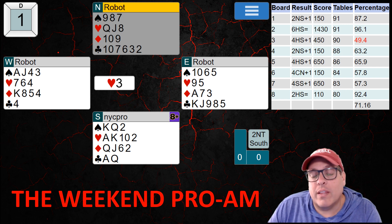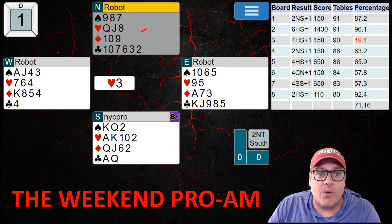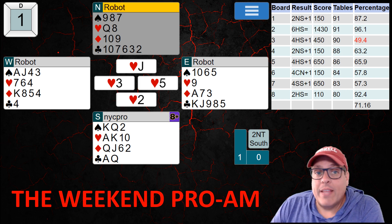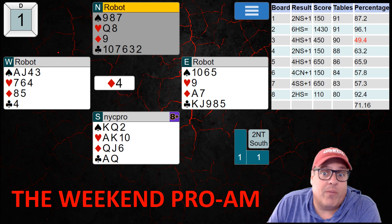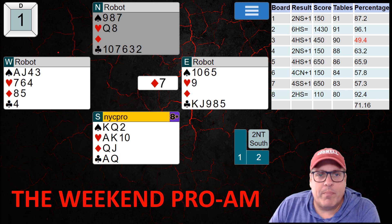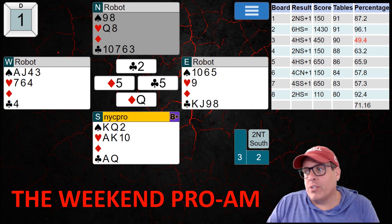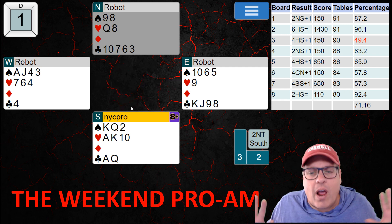Diamonds is our key here. Look at that suit — we always get to develop two tricks just by playing it, because partner's spot cards, the 10-9 of diamonds, are so strong. My line on this hand was to win the jack of hearts and immediately lead a diamond, trying to set up my two diamond tricks. The opponents helpfully played diamond to the ace and led one back, clearing out my suit. I took the jack of diamonds, the queen, and pitched a club — because I know clubs won't give extra tricks.